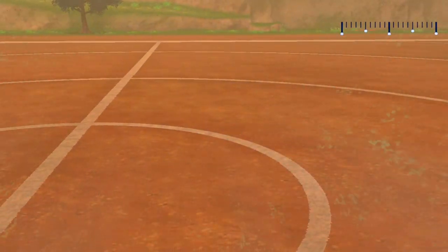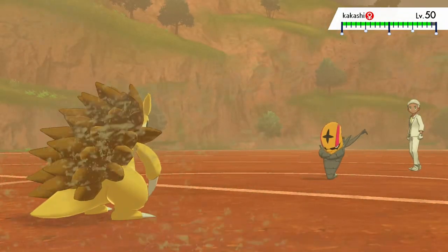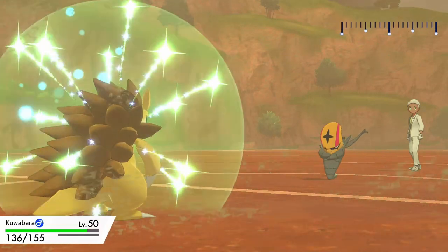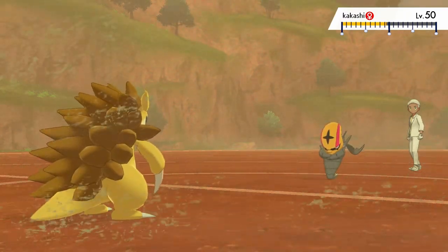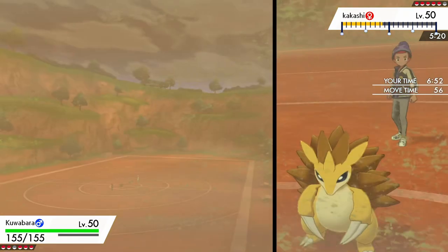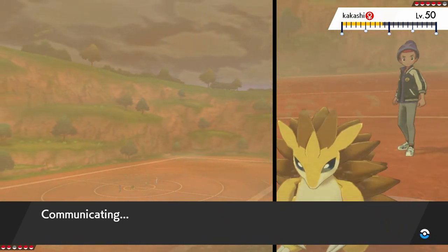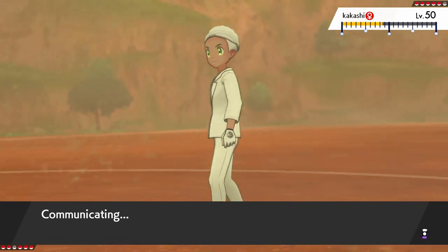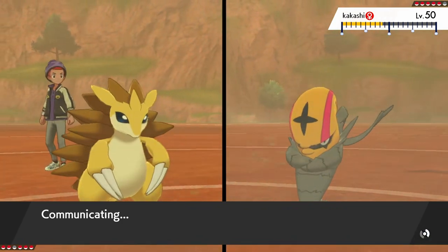Zarude returns, so obviously he probably checked whether or not I had a bug move. I can Leech Life into this Excadrill. Fun fact — this Sandslash is actually Jolly Sandslash, which I really didn't like, but whatever. It's designed to outspeed a Scarfed Urshifu, which didn't come to this matchup obviously, but those numbers also work out to outspeed any Excadrill.